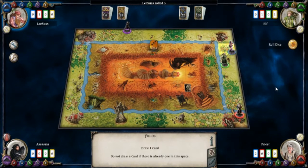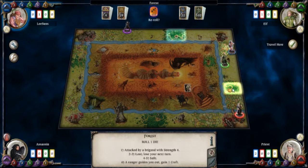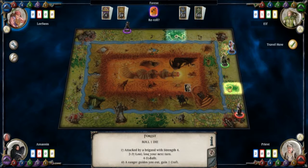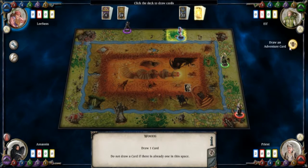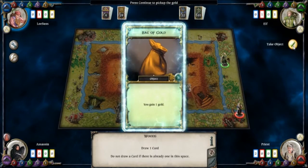Let's get on with the game. I move a three, so I can go to the woods and draw a card — fingers crossed. I found a bag of gold, so I now have two gold. But then the elf decides to come and fight me rather than draw a card. He's got a strength of three and a sword giving him a plus one in combat, and he rolled a one, which is not a good score for him.